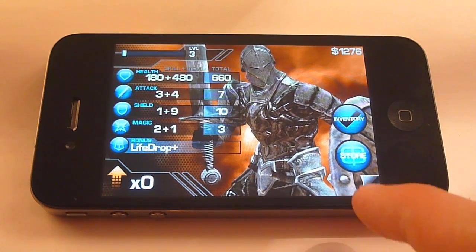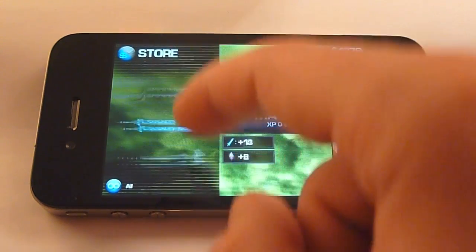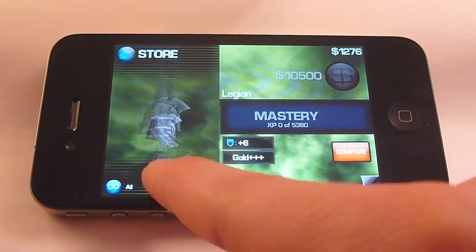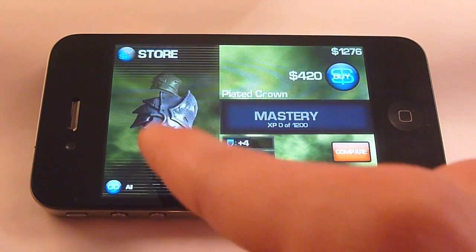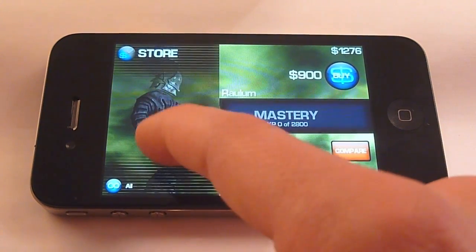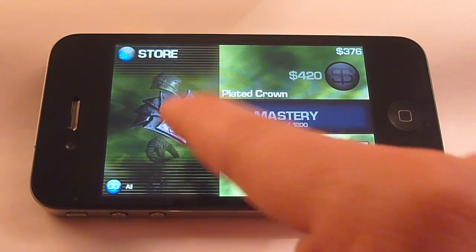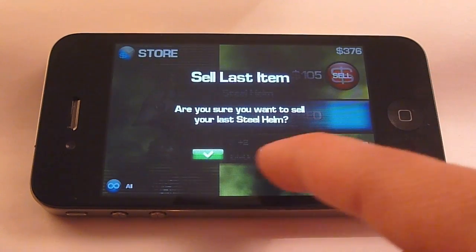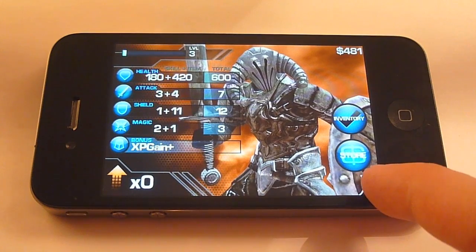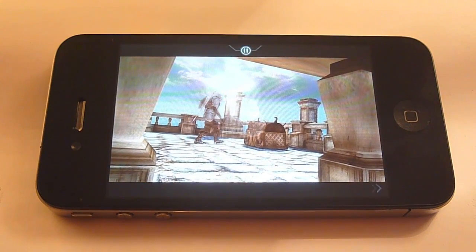You can see the bonus there at the bottom — it says Life Drop Plus. Certain items that you have will have that bonus, and there are three different bonuses which I'll be covering later. This is the store — they have all the items and organize them by what type they are. So that's the helm I've mastered. I'm going to buy this one I can afford — this monstrous thing. And I'm going to sell the other one because when you master an item, you can sell it for more money than if it wasn't mastered. This one is a superior quality helm, so I'll use that.